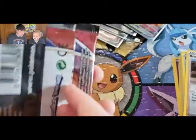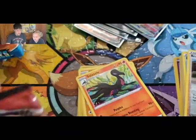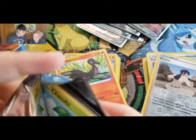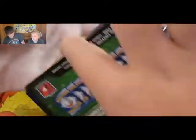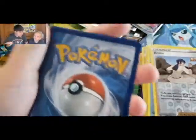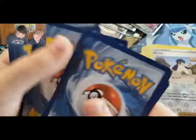It's a Tyranitar pack! Now we'll have a good recap with this booster box — we got quite a few good ones. Solid green. Water Energy, Spewpa, Gliscor, Snubbull, Lickitung, Espurr, Timbur, Frillish, and a Lickylicky.